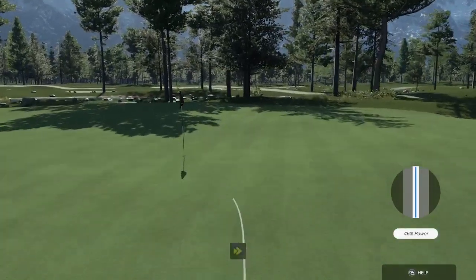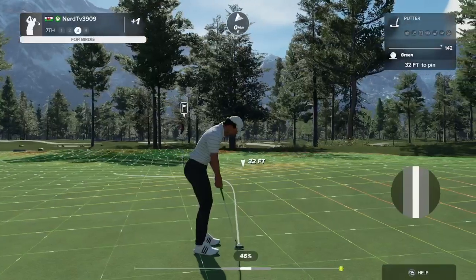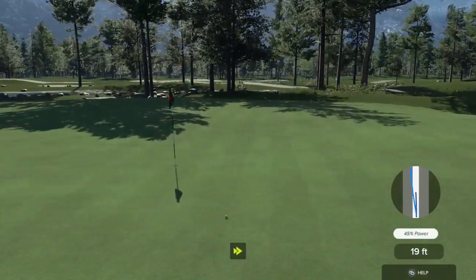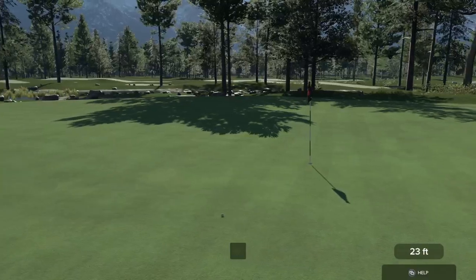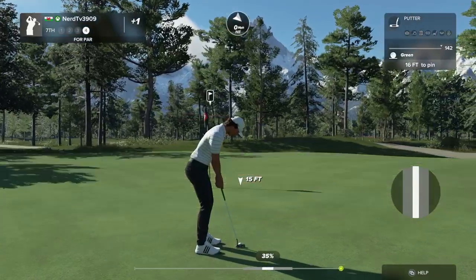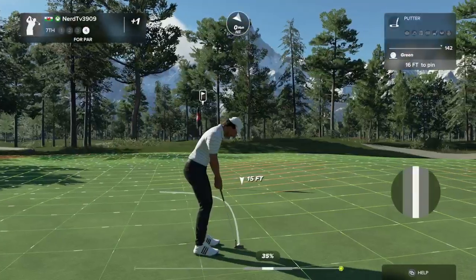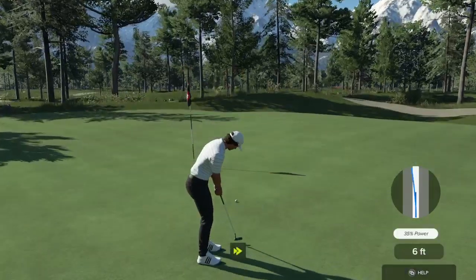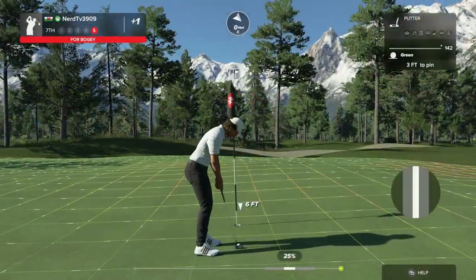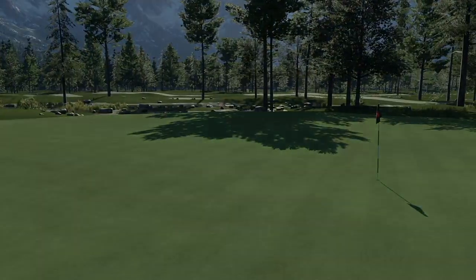We could take things down to even par with this putt. Good luck on this one — we've got 16 feet. That's going to wind up short. The putt goes down, and there's your bogey.